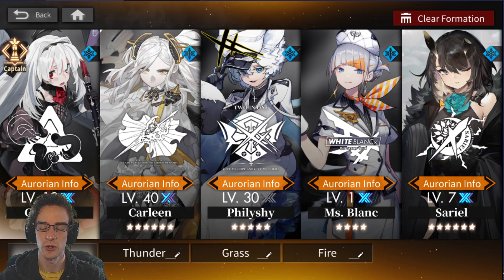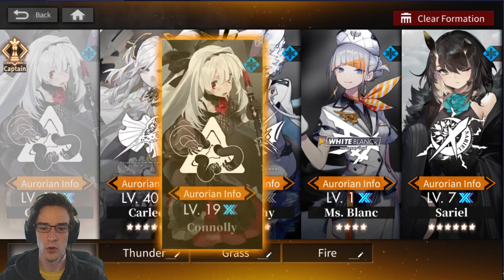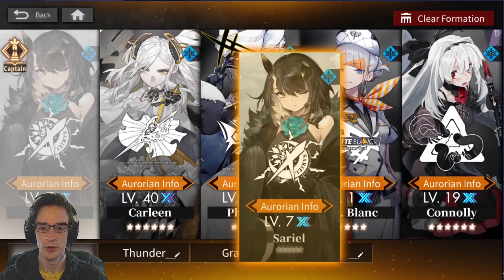Sariel is the same thing — a tile converter. But she also is a multi-hit unit, which is why I went Connelly over Vice. Because I did have Vice in, but with Sariel hitting multiple times I really don't need a ton of multi-hit units. I'd rather have a couple multi-hit units and then a unit that deals big damage. Whenever you're going into a stage with shields, look at the stage carefully, and if you fail it, your unit order becomes super important.